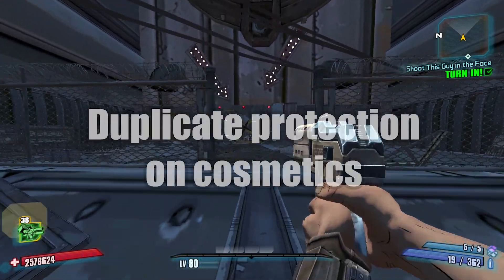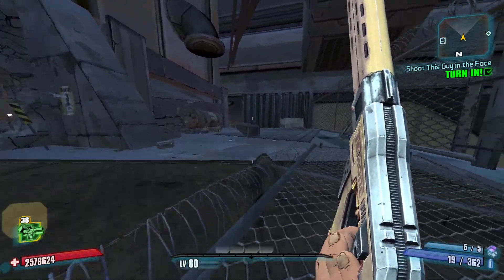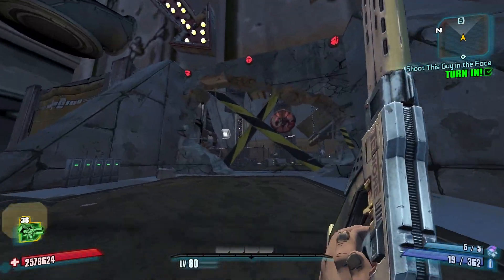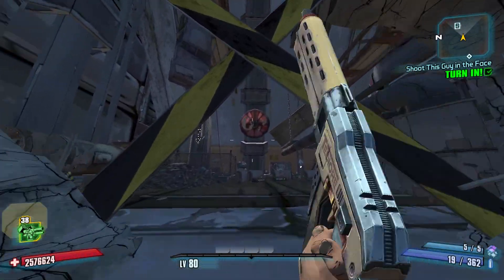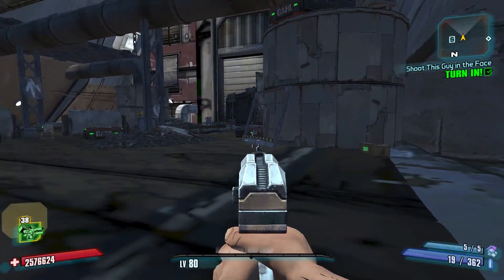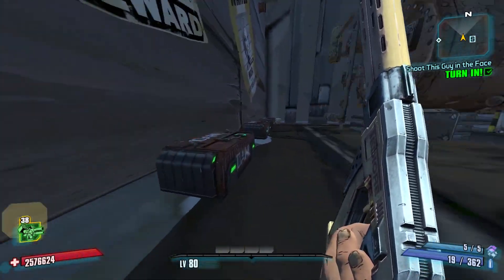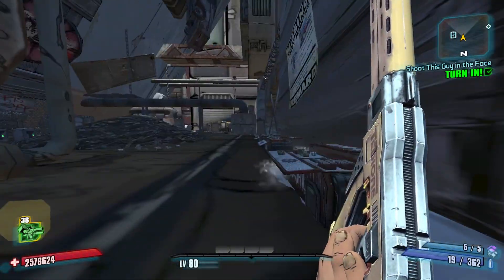Here is a simple one — duplicate protection on cosmetics. It is annoying to get a cosmetic drop that you already have dropping again. The only choices we currently have are leaving it on the ground to clog the lost loot machine, or picking it up and selling it for money. If you've already unlocked the cosmetic, please remove it from the loot pools altogether. They do nothing but make the player feel cheated out of an item drop.